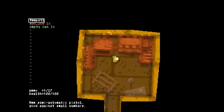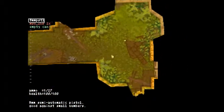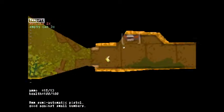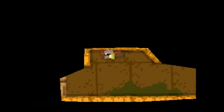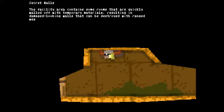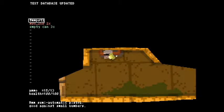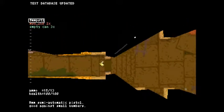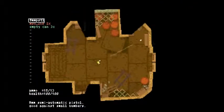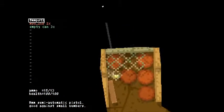Is this machine making noise? Because it's making a lot of noise, I don't like it. I guess I'm doing okay. I am down to 28 rounds. Computer — secret halls. This facility contains some rooms that are quickly walled off, resulting in damaged walls that seem to be destroyed by ranged weapons. These rooms contain useful equipment including weapons. So you gotta look for damaged walls — I saw those in the tutorial. Anything hidden in here? That just might be what they were talking about.